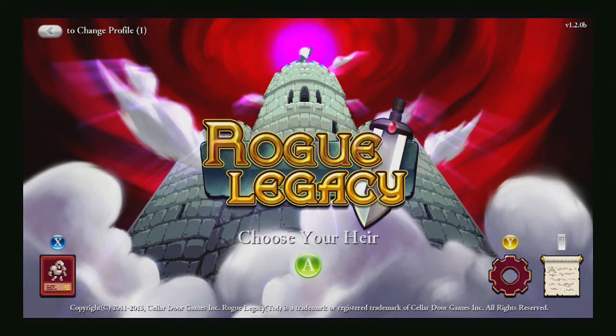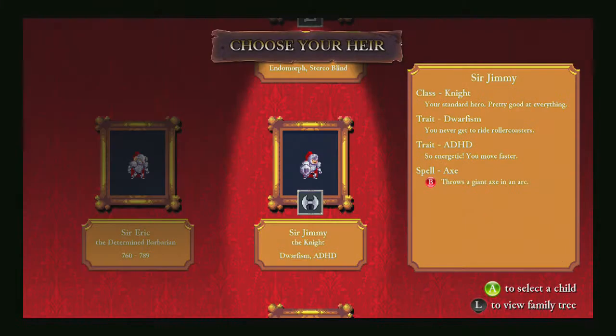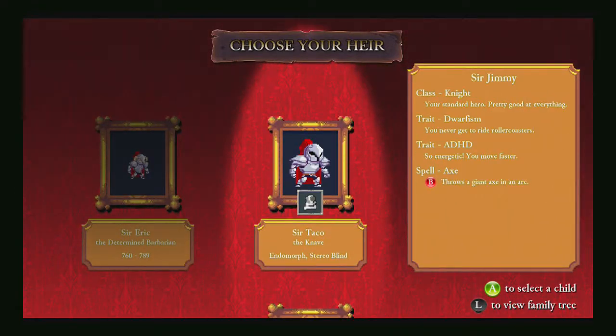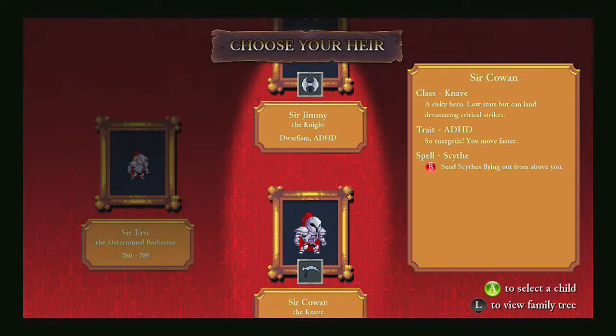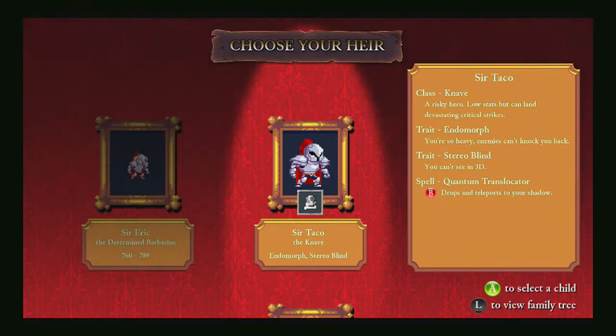That's kind of cool — it gives us actually a count of what we've killed each time we die. Sir Eric, our most recent heir. Another thing I neglected to mention about this game, pretty cool, is that it's been on PC and it's also on console — previous and current gen. I believe it might also be on the Vita handheld. If it's on PS3 or PS4, of course you can play it on handheld — I believe it's cross-play enabled. You can see how much you fail at this game by how many times you die. A new heir — and for every new heir there are three to choose from: Sir Taco, Sir Jimmy, and Sir Cowan. See in 3D but you're so heavy enemies can't touch you.